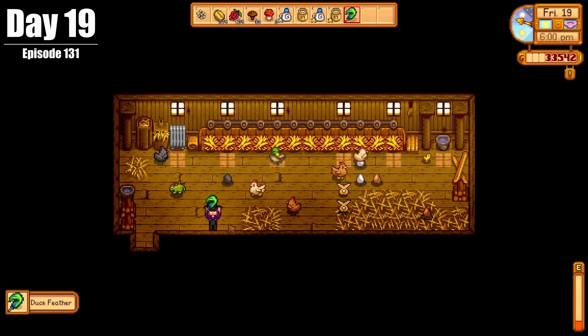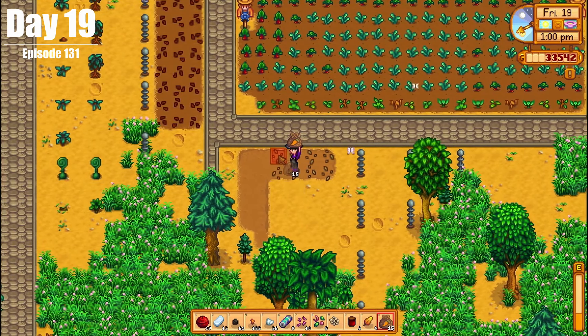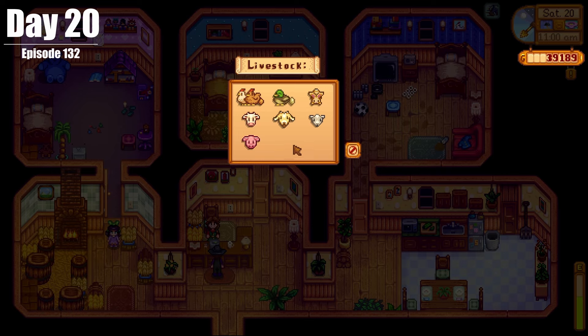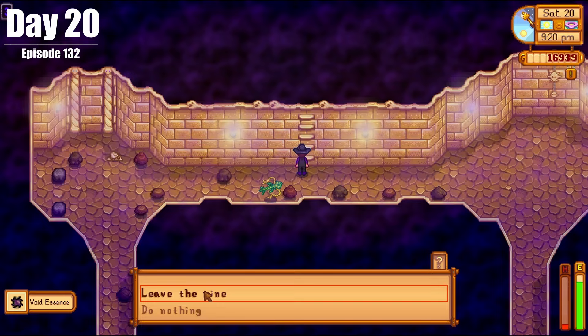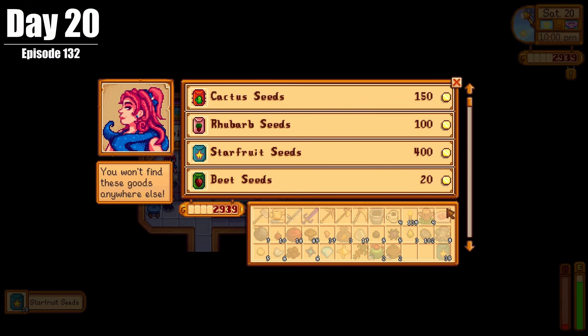On Day 19, we got a duck feather for the first time and used it to finish the dye bundle. We also planted some carrots, made some torches, and set up some lampposts. On Day 20, the barn upgrade was complete, so we bought ourselves a sheep and a pig. We then went to the desert and almost died in the Skull Cavern again, and bought a bunch of starfruit seeds for summer from Sandy.